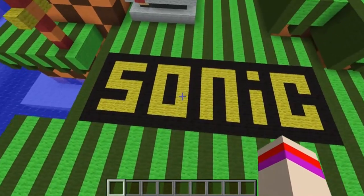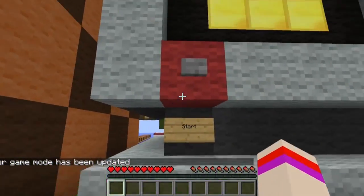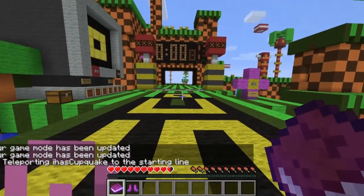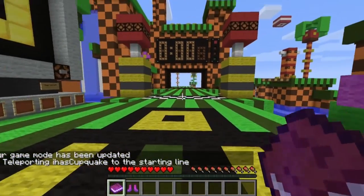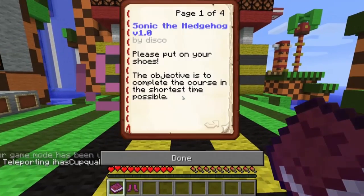When you spawn, you spawn on the Sonic text right here. Let's go ahead and change our game mode. When you click start you will then be teleported to the beginning of the map, so we have not yet started. You'll have a book in your hand, so if you right-click it you'll be presented with the objective.